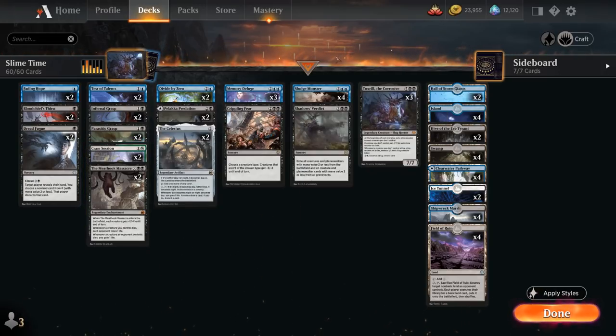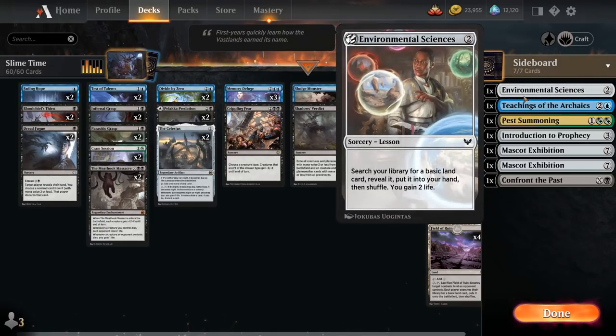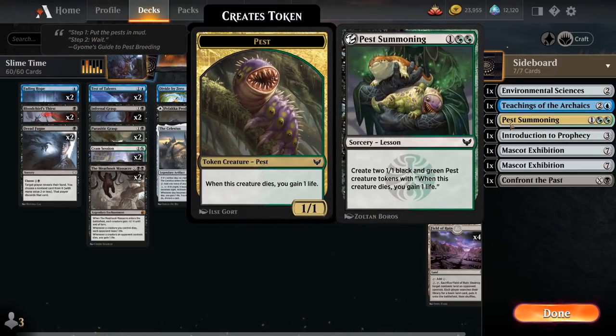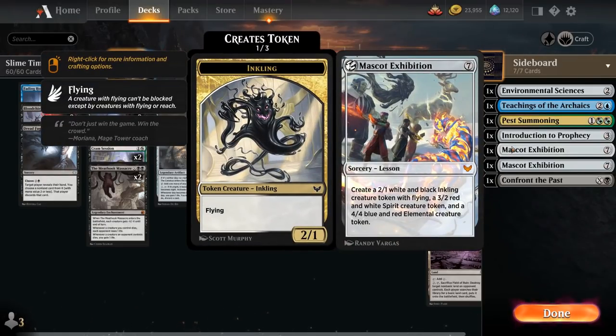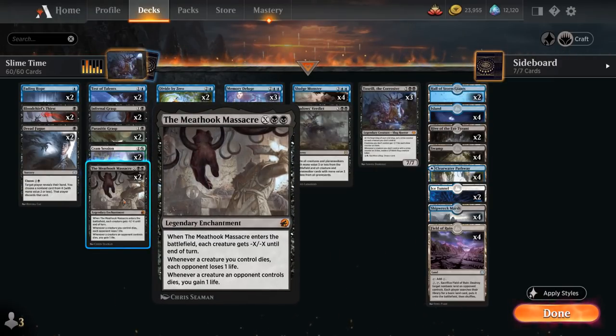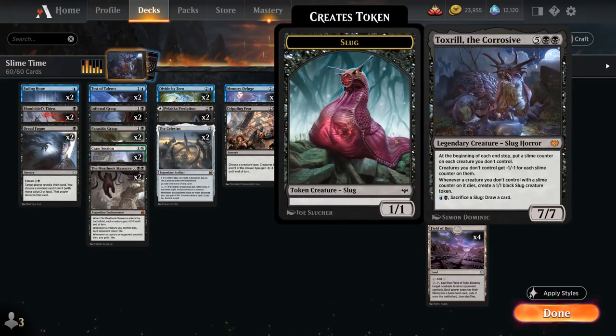We also have 2 copies of Cramp Session giving us more life gain, and we also get to learn, grabbing one of our 7 sideboard lessons in Best of 1 — including Environmental Sciences to keep hitting our land drops, Teachings and Introduction to Prophecy for card draw, Pest Summoning making 2 1/1 Pest Tokens that gain 1 life when they die, 2 copies of Mascot Exhibition as an extra win condition, and 1 Confront the Past to take out opposing planeswalkers. Also very important are 2 copies of Meat Hook Massacre, a sweeper giving all creatures -X/-X until end of turn, and a drain engine whenever creatures die.